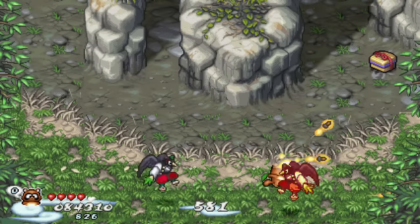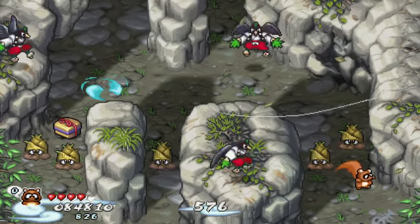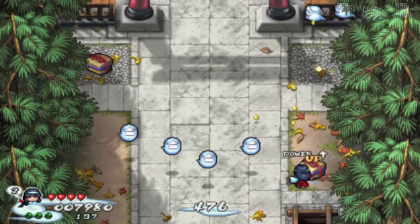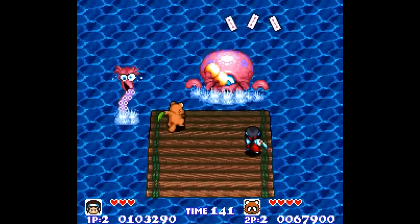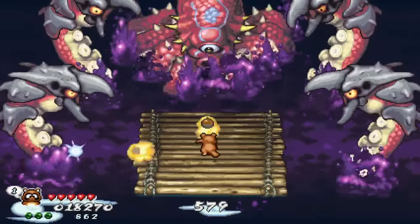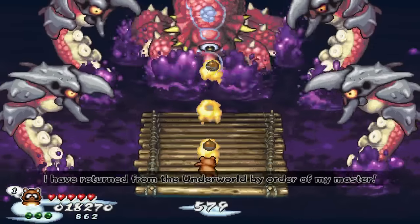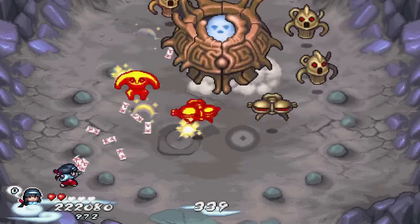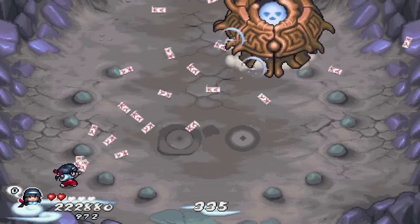Pocky and Rocky Reshrined starts out as a typical remake, and the first two levels from the original game are beautifully recreated, just with everything bigger, faster, and more detailed and more crazy. Remember this octopus boss at the end of level 2? Well, now it looks like this — just slightly more terrifying, but it seriously looks awesome, and it feels great when you finally finish this thing off. I think when most people imagine a modern remake of a Super Nintendo game, this is what they think of.